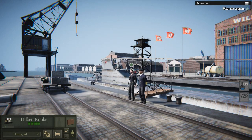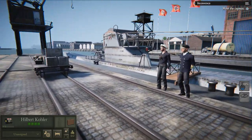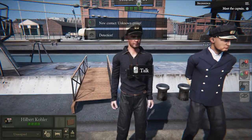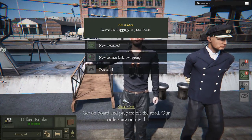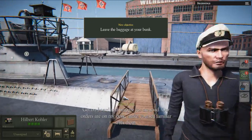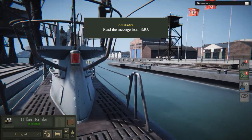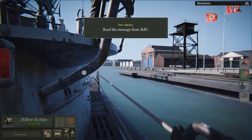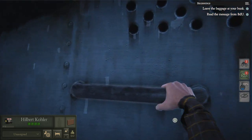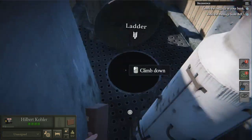On the docks, ready to board our submarine. My first objective is to meet the captain. I would have thought the captain would be the man in the blazer but it's this guy right over here. Let's talk to him. Let's get our stuff, our baggage, on our bunk and go read the BDU - our orders.